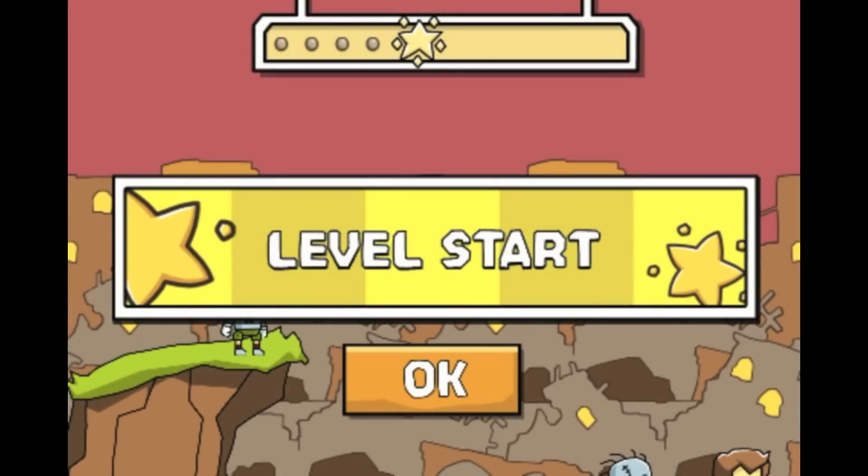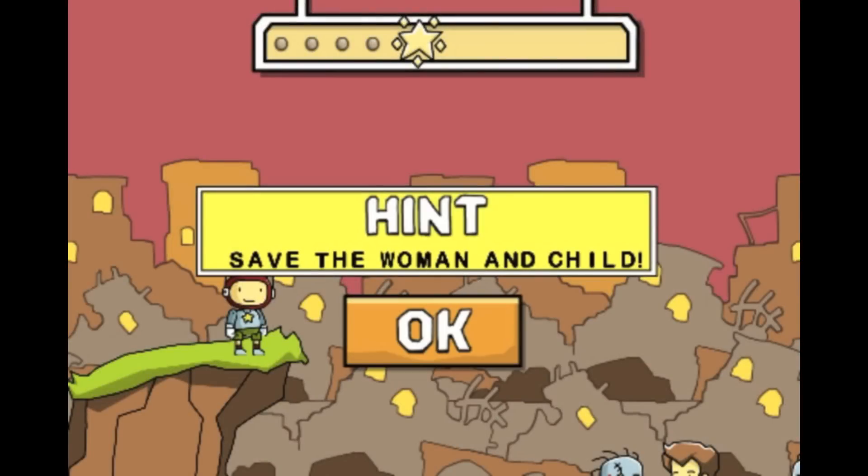Welcome to level 5-6 of my Scribblenauts Remix walkthrough. Let's get started. We have to save the woman and the child.